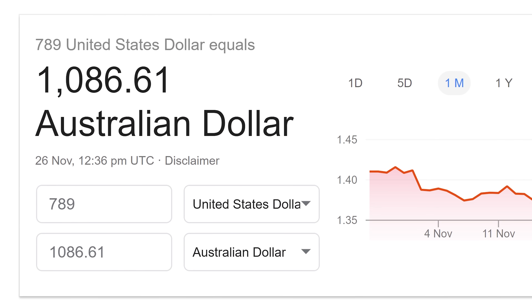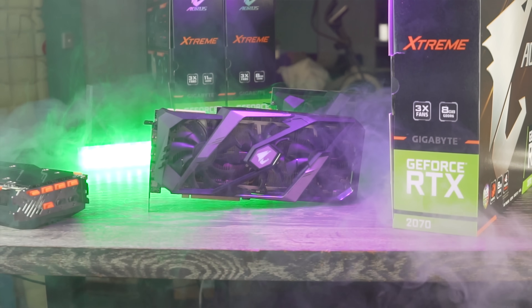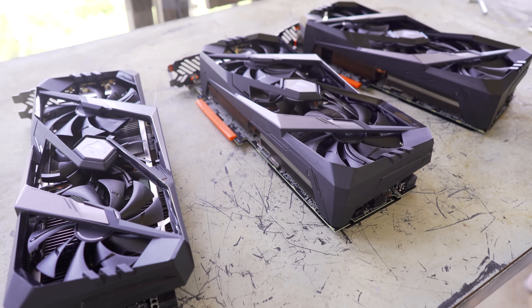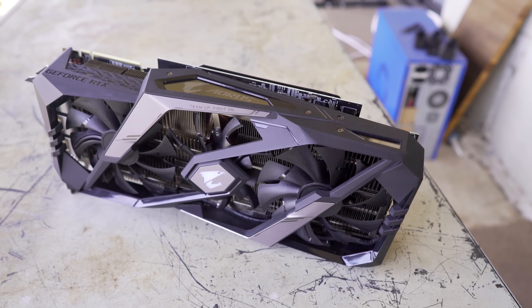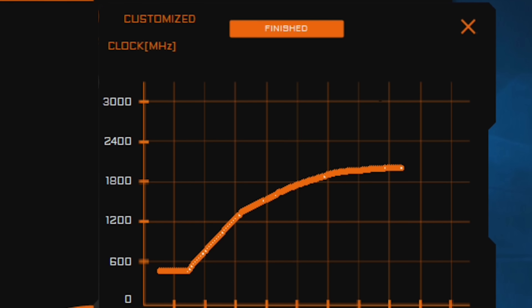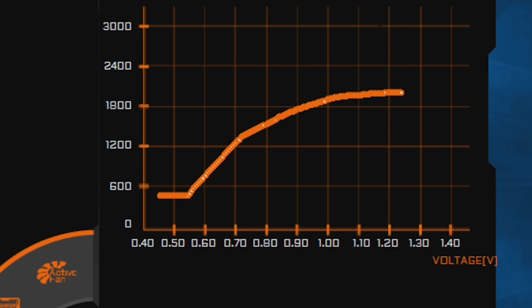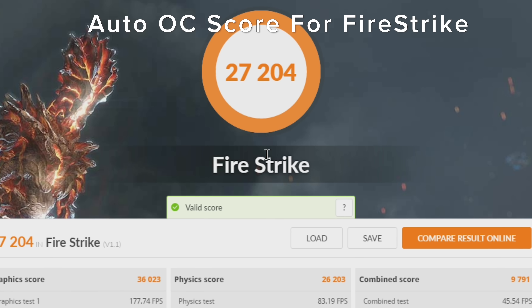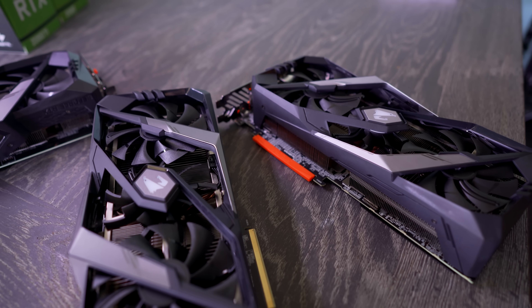The Aorus lineup is the premium option, while the Gigabyte is your value-for-money option. After spending time with these, I am in love with the RGB ring LED fans. Aorus have done a really good job keeping thermals under control, and the factory overclocks are rock solid. On the 2080 Ti, the new Auto AI Overclock feature found an overclock that really wasn't much better than the box overclock, and my manual overclock beat both by quite a bit. So if you like manual overclocking, definitely go for it — especially adjusting for summer versus winter conditions to get the most out of your hardware.